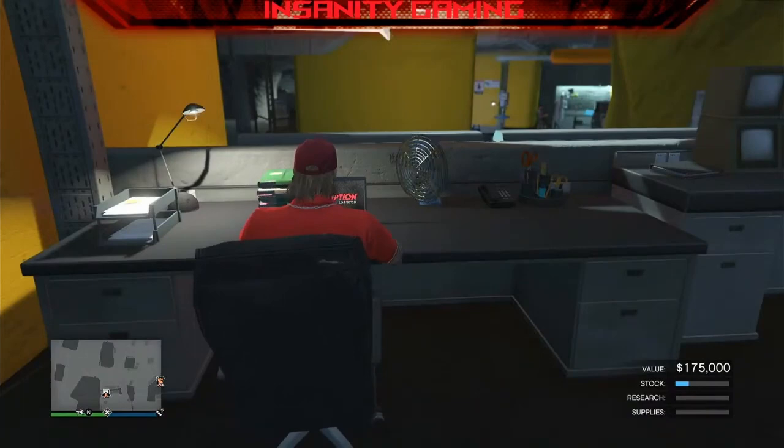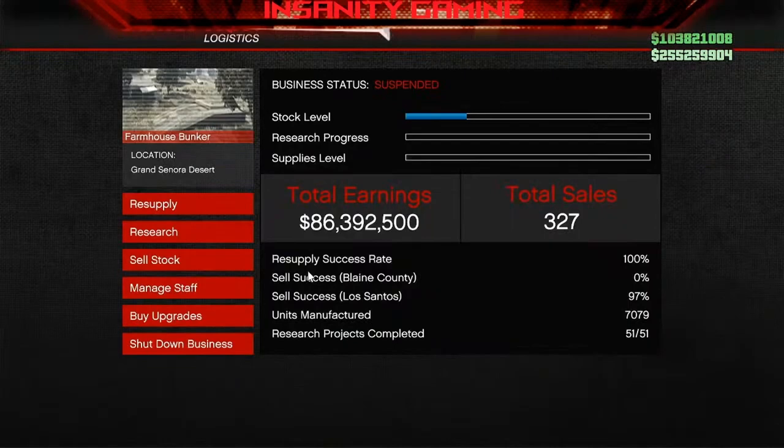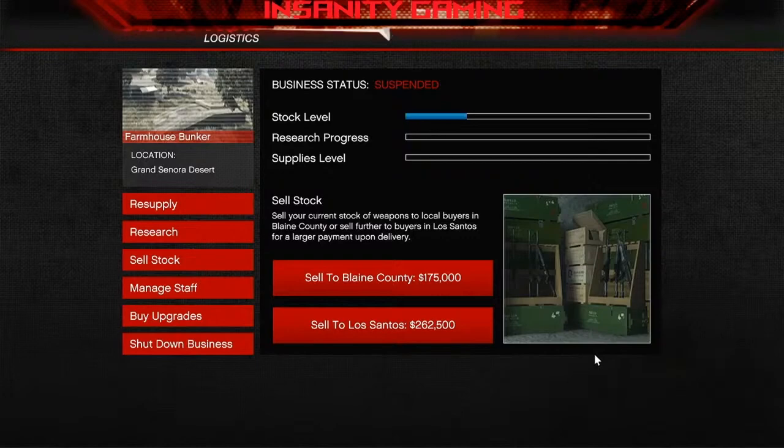For the longest time, I bought $75,000 worth of supplies and just sold it for $210,000 in Los Santos. And that was fine, that's still good money. But I thought, I can make the solo single vehicle delivery more profitable if I can add some more materials to it.